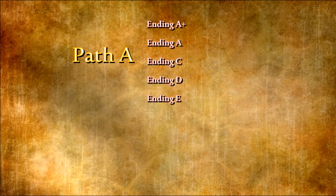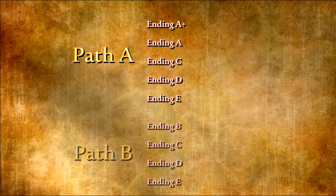On Path A you can reach the A+, A, C, D, and E endings. On Path B you can only reach endings B, C, D, and E. In addition to the endings, what changes in the game itself is the order of some battles and also who can be recruited to your team.